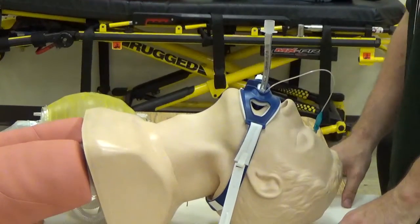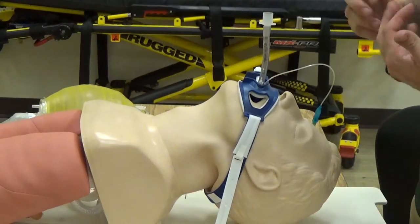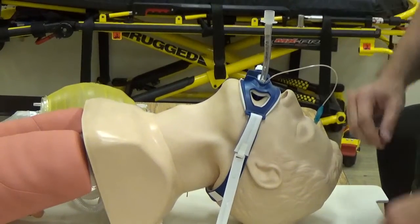What are some methods that you would use to verify tube placement? CO2 capnography, capnometry, colorimetric device, condensation in the tube, and bilateral breath sounds.